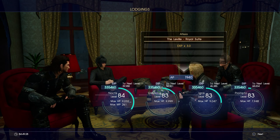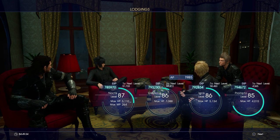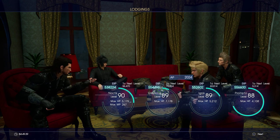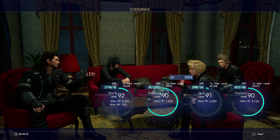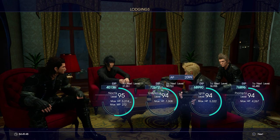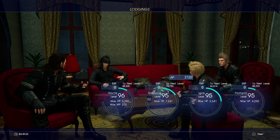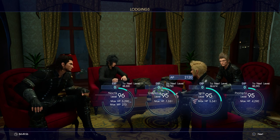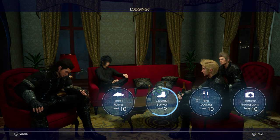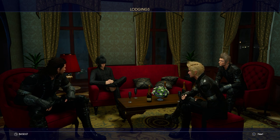Look at this experience — utterly ridiculous, level after level after level. And look at my AP going up too — you get AP for every level gained on every character, so that's why it's shooting up. I'm going all the way to level 96 on Noctis and 95 on the rest, with 2,120 AP waiting to spend. Gladiolus's survival skill is the only one not at level 10 yet — should be soon.